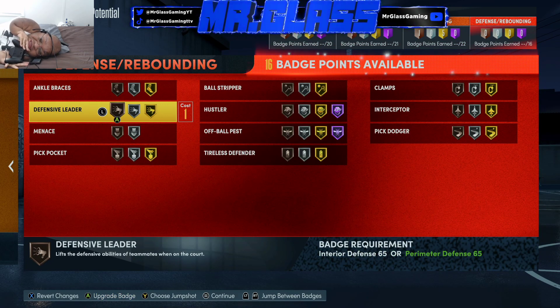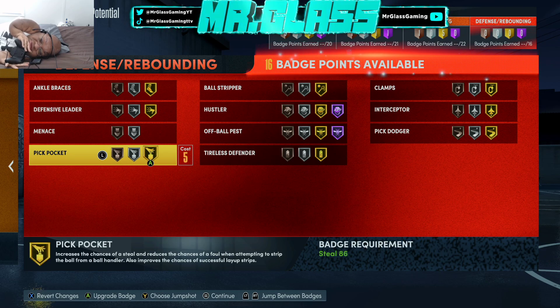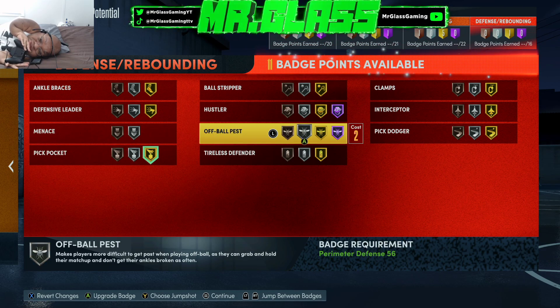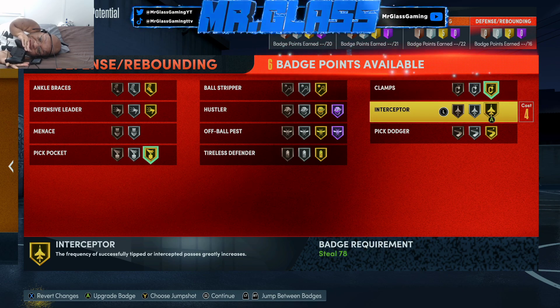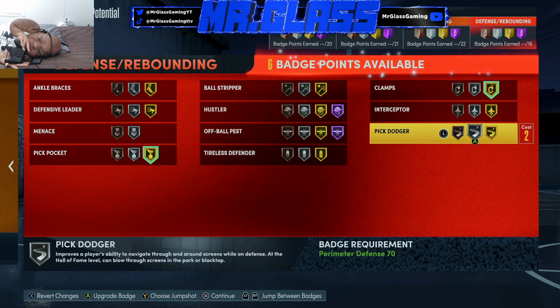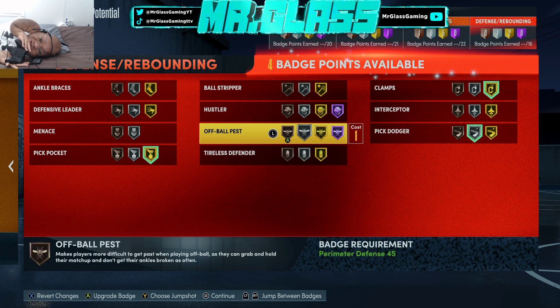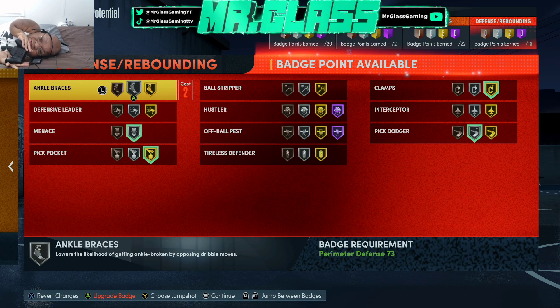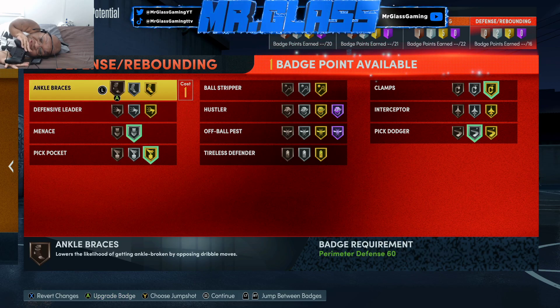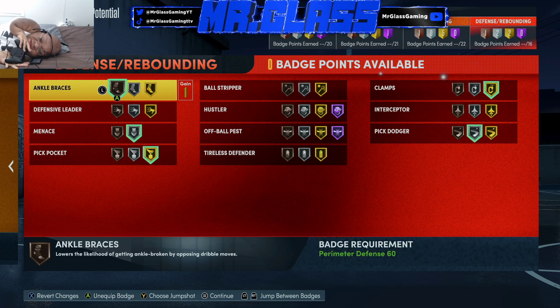For defense, we have 16 badges. We're going to go with Pickpocket, Clamps, silver Pick Dodger, and Menace — and we have one more, so we'll throw that one on right there.